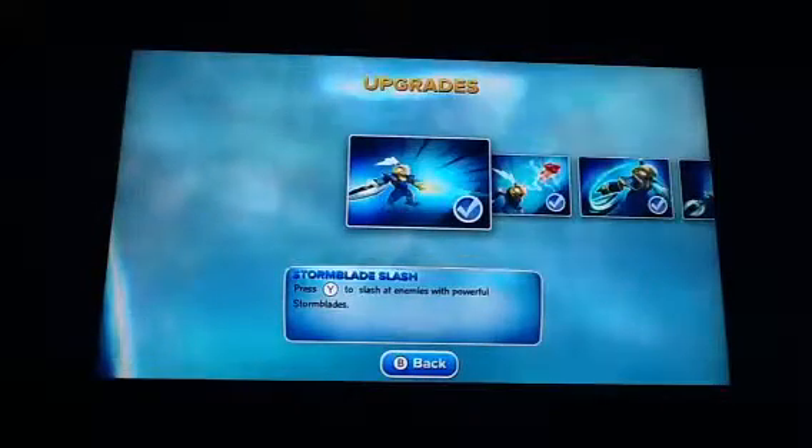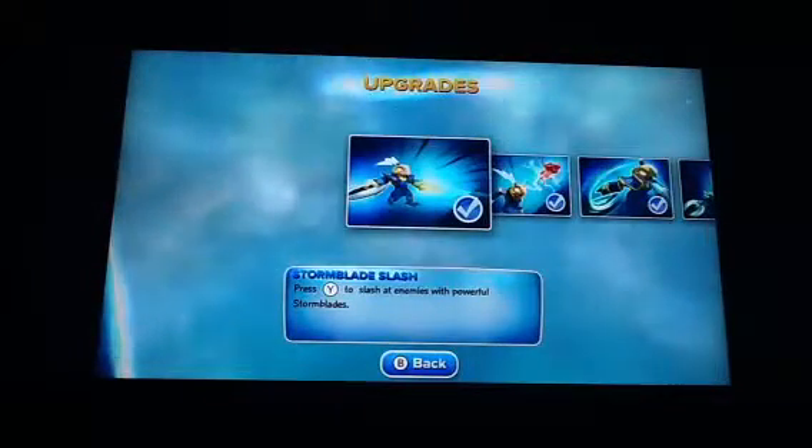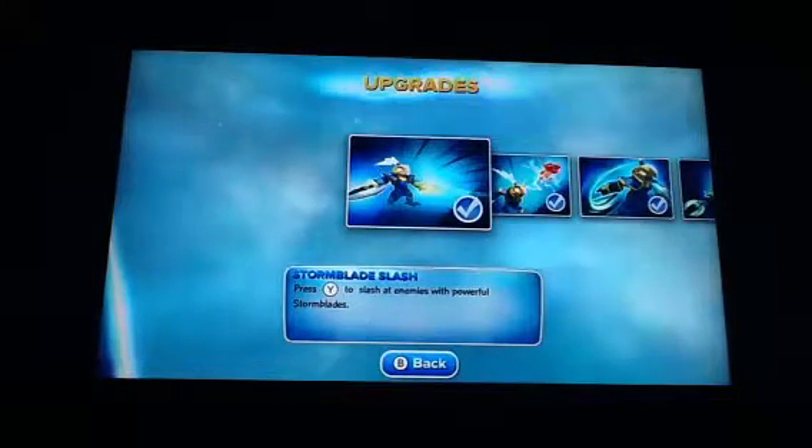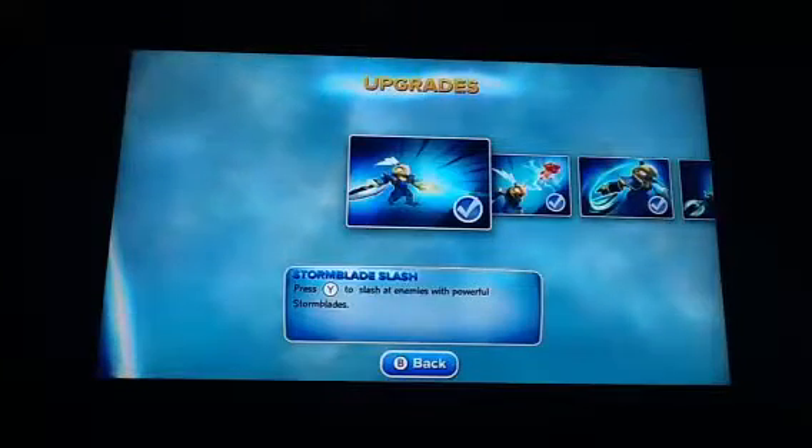One of my favorite lines for him is 'looks like chicken scratch to me.' Starting off with his top half: Storm Blade Slash — press Attack One to slash enemies with powerful storm blades. Attack One is Y, Attack Two is A, Attack Three is X.